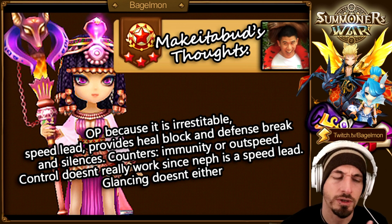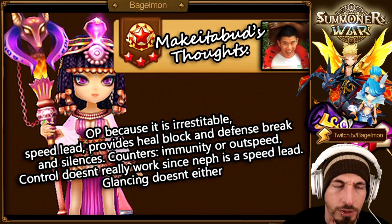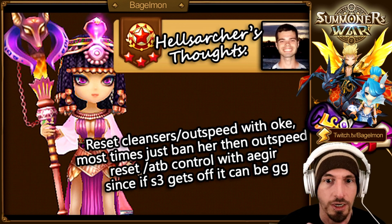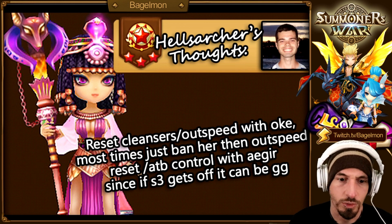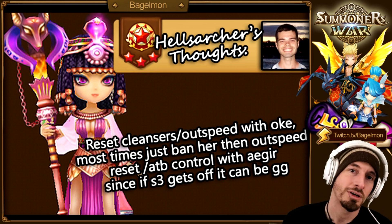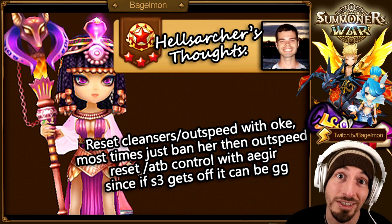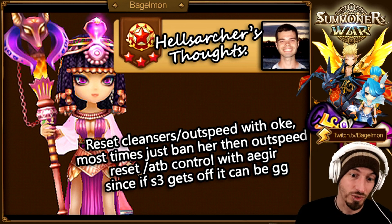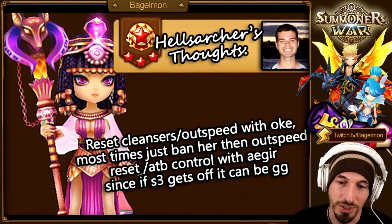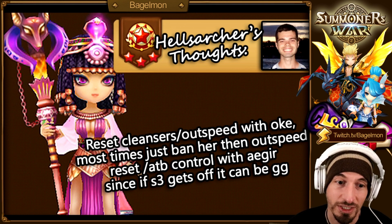The glancing counter surprised me until I saw it happen to my own Nephthys. We saw it in a video too — she got a glancing hit and didn't land her debuff. It might be a bug since the tooltip says debuffs are irresistible. Hell's Archer's thoughts: reset, cleansers, outspeed with Okianos. Most times just ban her, then outspeed, reset attack gauge, and control with Ajir.